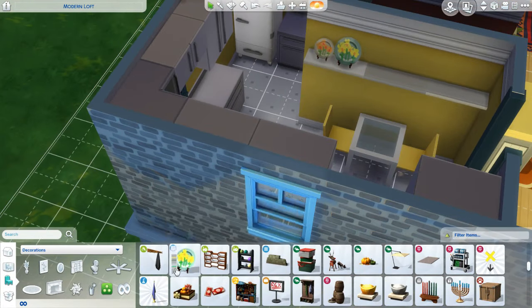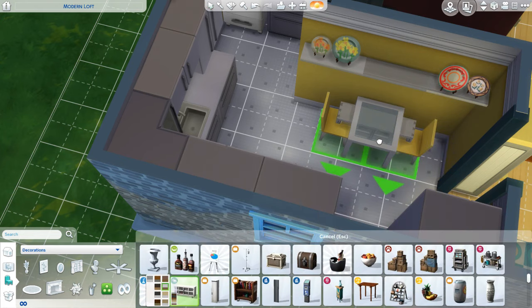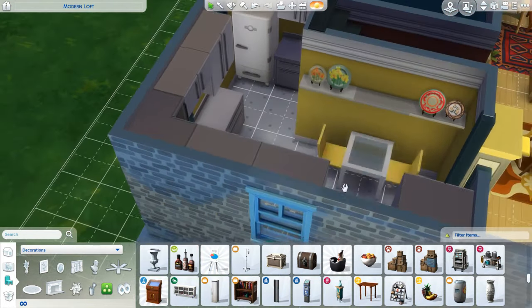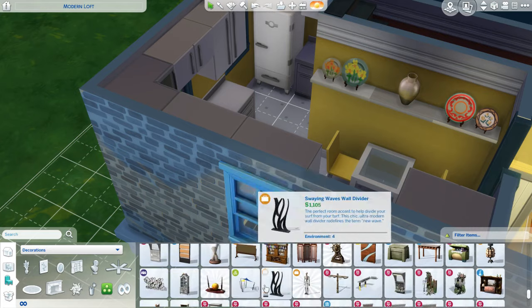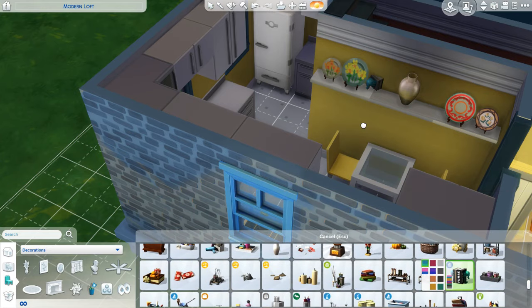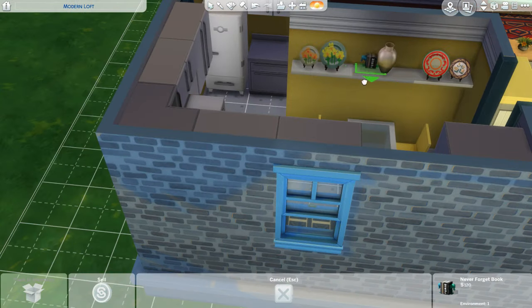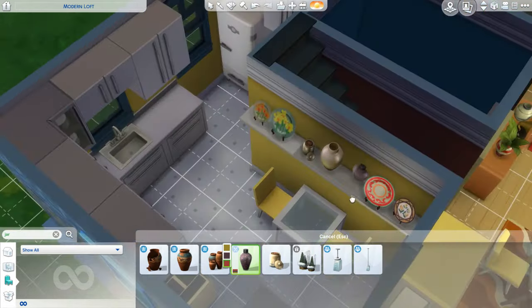Then I came back to decorate the kitchen. I love the idea of having those crazy decorative plates up there because they're really bright and fun. Trying to place something more complicated up there just didn't look right, so I went with some jars. I played around with a little set of books too, but they would not cooperate with me so I abandoned them.